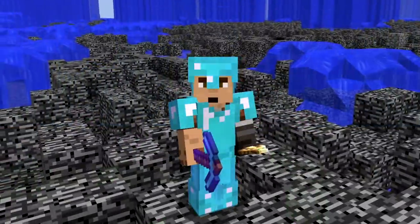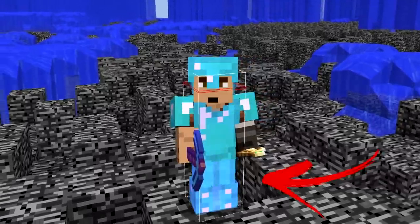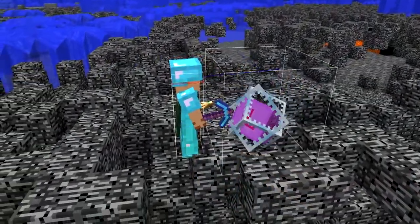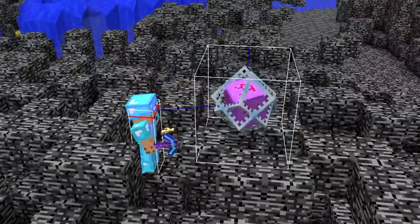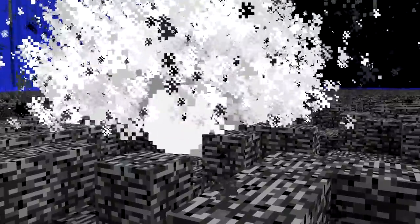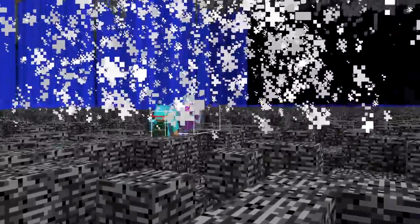In Minecraft, a player's hitbox covers their entire body, but the bottom half is more susceptible to explosion damage. This means that a crystal will do full damage if you are standing on the same level as it. If you move one block below where the crystal is placed, it will eliminate almost all of the damage. So to win in a crystal fight, it's better to have the low ground than it is to have the high ground.